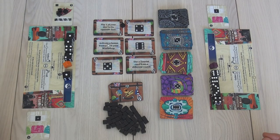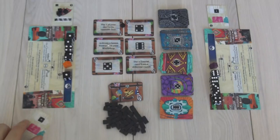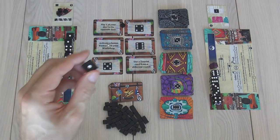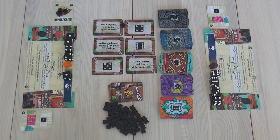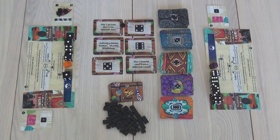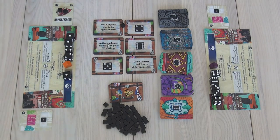Now, before my turn is over, remember I can activate up to two cards in my market stall. I'm going to go ahead and activate this — it's as if I have another one. So it's like a one just came out of nowhere and I'm using it. Remember, ones are wild cards. So ones mean I could grab another project from any pile, or I could start working on an existing project. I'm going to start working on this — so I'm getting close to finishing that.